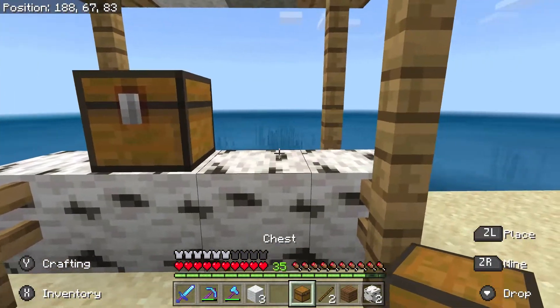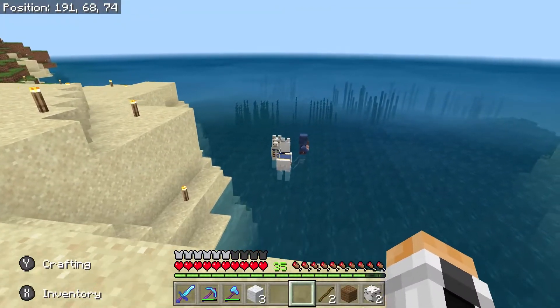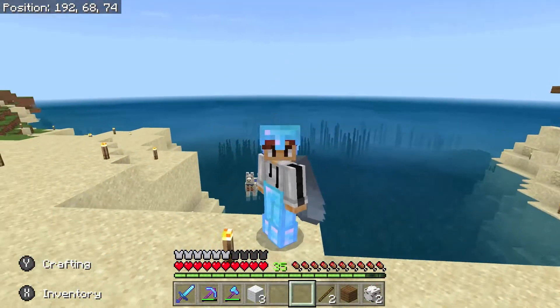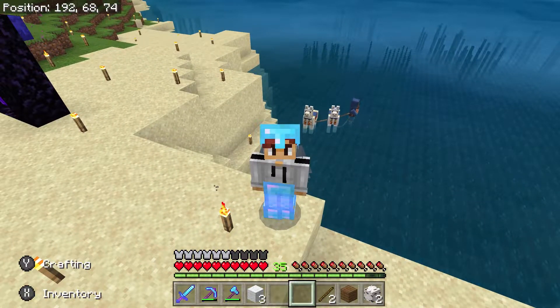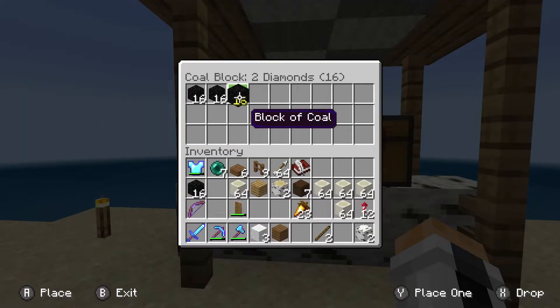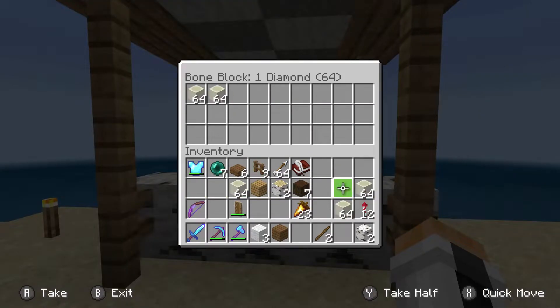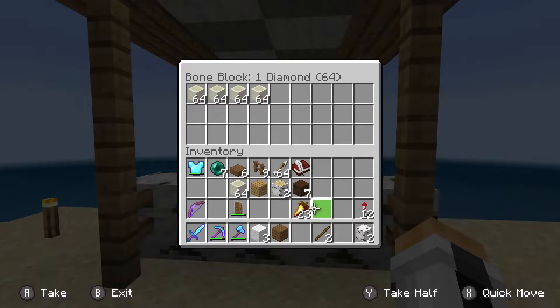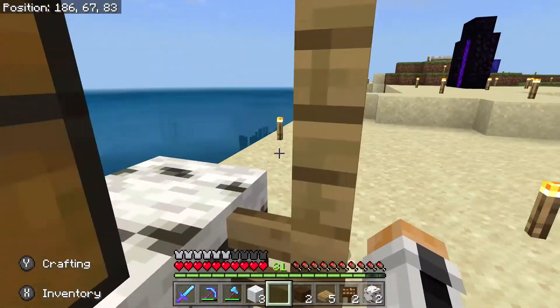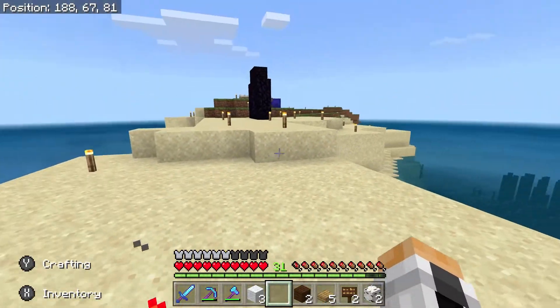The design of this temporary shop stand is based on one of the structures in the meeting place of a plains village — I liked how it looked, so I decided to use it for this idea. What's going on with all of these wandering traders everywhere? This one is going for a swim — those poor little llamas, they have to be dragged everywhere he goes. In one chest I decided I wanted to sell coal blocks: two diamonds for 16 — two and a quarter stacks of coal. In the second chest I'll be selling bone blocks for one diamond per stack, which is a really great deal. Because of the color of the goods, I decided to call this shop the Ebony and Ivory.